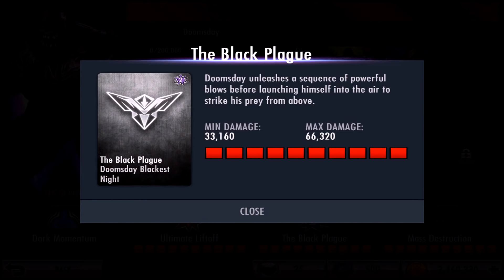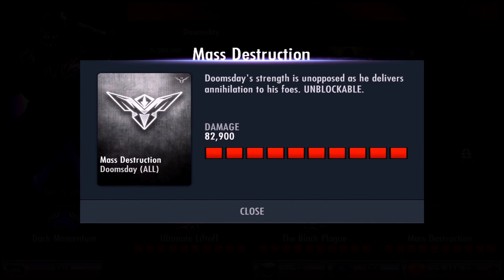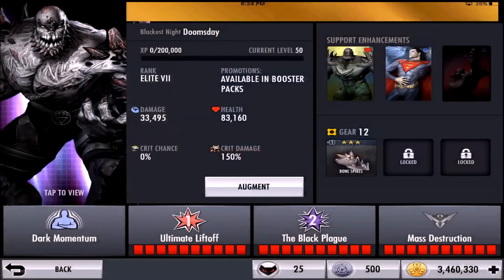If you're not familiar with the Black Plague — it was basically an infection that spread through Europe a very long time ago. During trade, rats with infected fleas transferred the virus to Europe and people couldn't get treatment. Only a few well-educated people could provide treatments, and they would come in wearing masks that looked like scarecrows — very scary. It was a dark era. Moving on, his super is called Mass Destruction — Doomsday's strength is unopposed as he delivers annihilation to his foes, and it's unblockable.